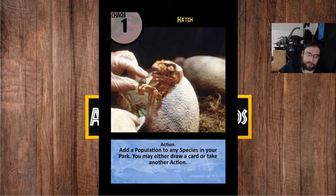The first example we have here is one of the five headliners called Hatch. What Hatch does is it allows you to accelerate your breeding by generating a population token on a dinosaur outside of your cloning phase. Normally you're limited to one cloning action a turn, which can be either generating a new species or breeding a new population for an existing species. It also has the additional benefit of allowing you to take a second action or draw an additional card.